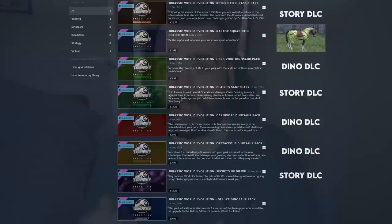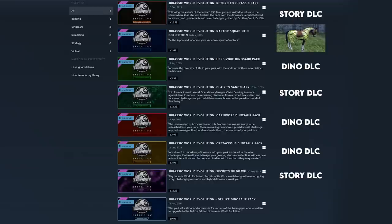What Evolution 1 did get was a ton of great free updates, coinciding with the release of seven different DLC packs, if you exclude the deluxe dinosaur pack that came with the release of the game. These seven DLCs consisted of three big story DLCs — Secrets of Dr. Wu, Claire's Sanctuary, and Return to Jurassic Park — plus three dinosaur packs: the Herbivore pack, the Cretaceous pack, and the Carnivore pack. And then we had the Raptor Squad skin pack, which is kind of the Skyrim horse armour of this game, so we'll push that to the side. There were six major DLCs for Jurassic World Evolution.